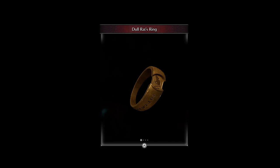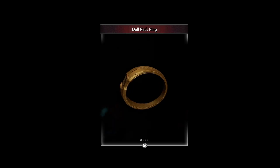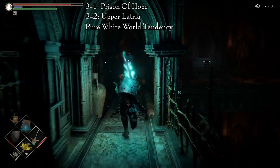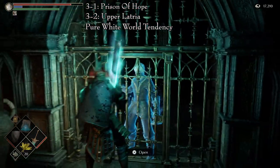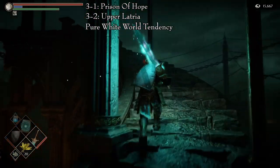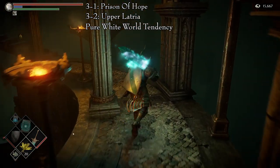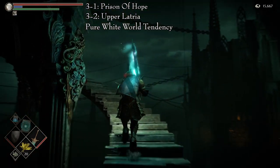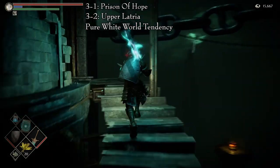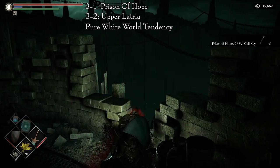The Doll Rat's Ring is a plain gold ring with a small animal engraved on the seal. It increases defense while HP is below 30%. The ring is found in Area 3-1, the Prison of Hope, also known as the Tower of Latria. We get this ring from Blue Phantom Rytle. But first, we must go to Area 3-2, Upper Latria, also known as the Fool's Idol Archstone. You must be there in Pure White World Tendency. Proceed through the level until you reach the first ritual tower where you kill the draglings to sever the first chain. Once there, keep going up and there will be a plank that unites the pathway. Keep moving through it until you find the Prison of Hope 2nd Floor West Cell Key.